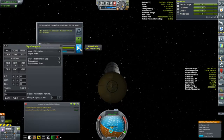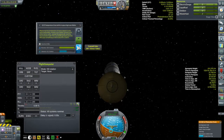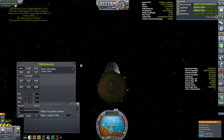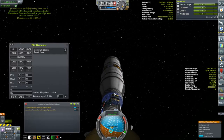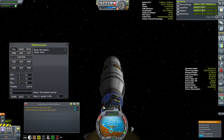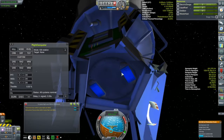Here comes the first one - there is the pressure scan. The temperature scan was 25 science and the pressure scan was about 38 science. I'm transmitting everything, of course - this probe is not going back. I also never put on a mystery goo or materials bay - I always like to return those ones.